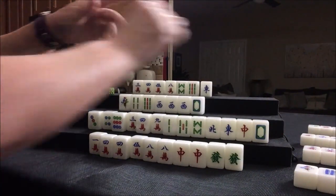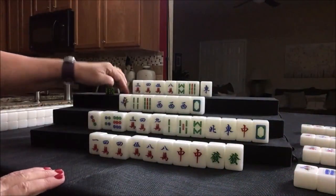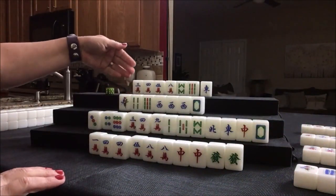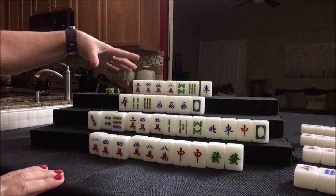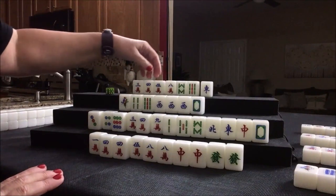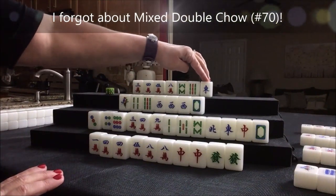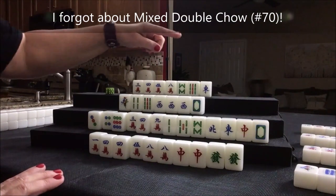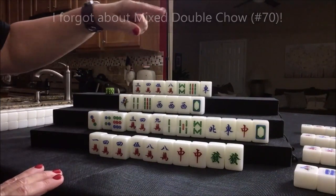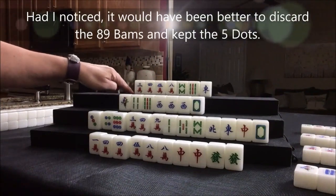Now let's discard five dot. Since we have no dragon, that will not qualify for all types. We have a Pung and a Chow in different suits, so I think this would qualify as a chicken hand. We need a seven bam and be ready to win on an East. We threw a five dot. Three, six, nine — okay, we're ready to go. We're one away from a chicken hand here. Let's draw.